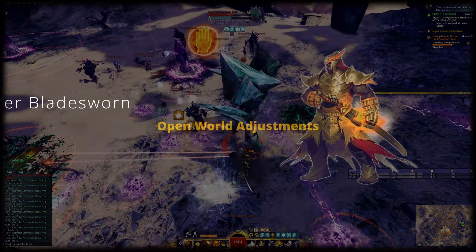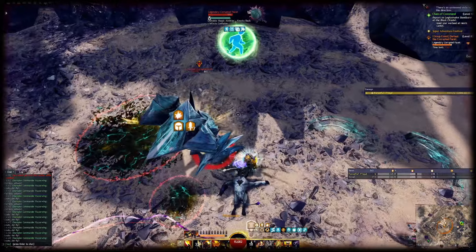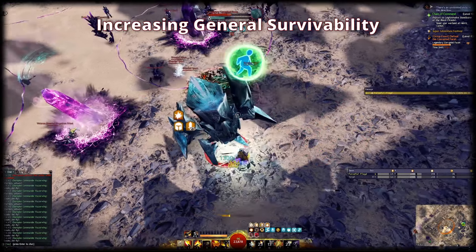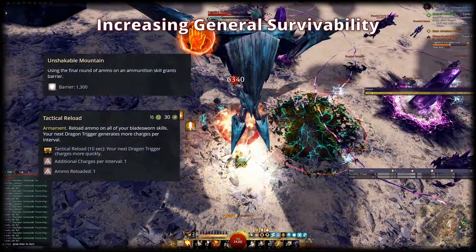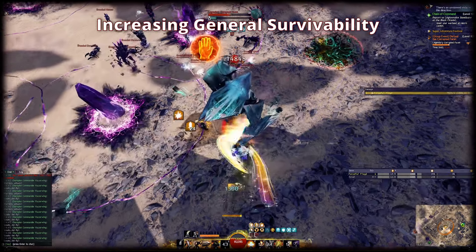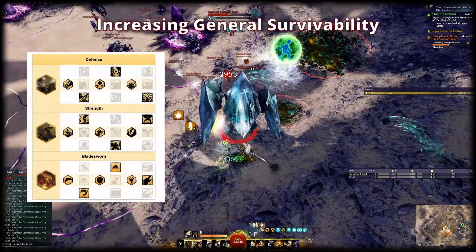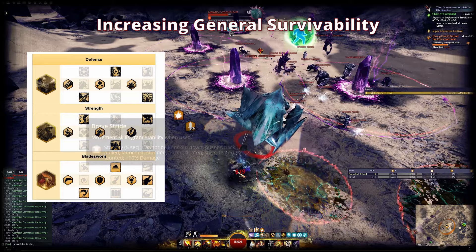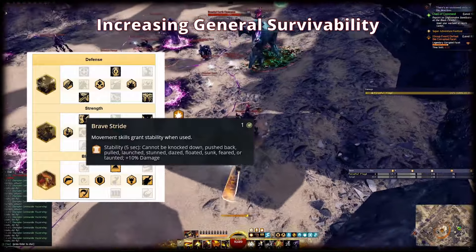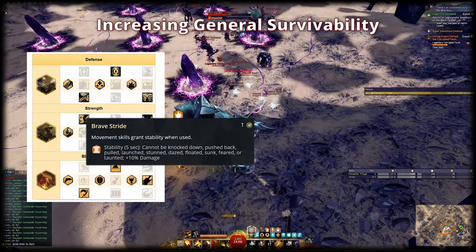Moving on to the Open World build. For Open World, it can make sense to make a build more forgiving so you can sustain on your own. To increase general survivability, we'll abuse the synergy between ammo skills, Tactical Reload, and Unshakable Mountain. That trait gives you over 1300 barrier every time you use the last charge of an ammo skill. Using Defense grants great sustain at no cost to damage when you're alone. When you decide to use Defense, I highly recommend using Brave Stride in Strength 2 — it provides stability on movement skills, which allows you to easily maintain it for the trait Stalwart Strength. That trait gives you 10% increased damage whenever you have stability. Both pistol skills trigger this, as well as Savage Leap on Sword, Break Step on Gun Saber, and Flicker Step in Dragon Trigger.